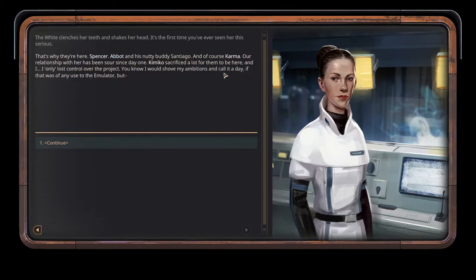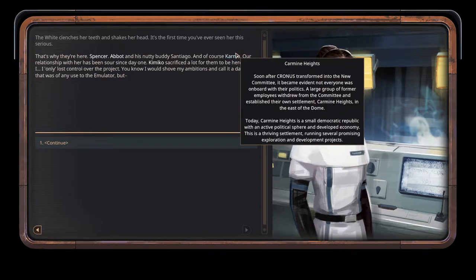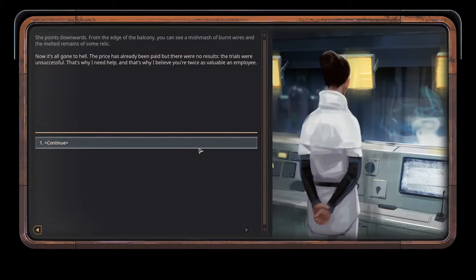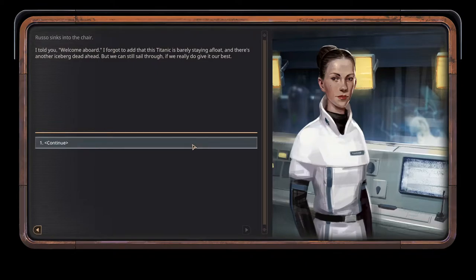Someone needs to search for relics for the emulator and help with the coding — otherwise the Nashville megalo anomaly will overtake us. That's why they're here: Spencer, Abbott and his nutty buddy Santiago, and of course Gamma. Kimiko sacrificed a lot for them to be here and I only lost control over the project. From the edge of the balcony you can see a mishmash of burnt wires and the melted remains of some relic. The trials were unsuccessful. Welcome aboard — I forgot to add that this Titanic is barely staying afloat and there's another iceberg dead ahead.